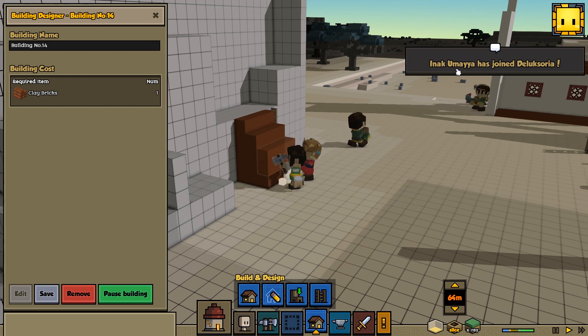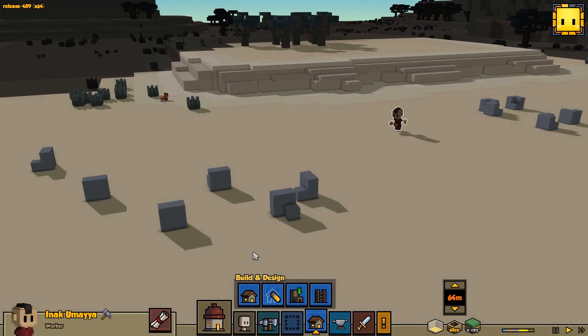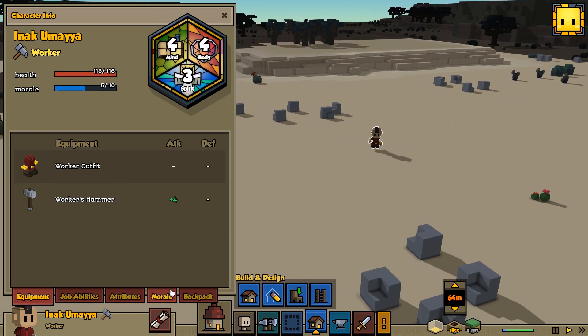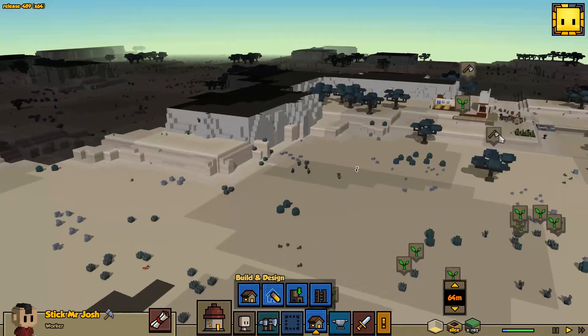Oh cool, this new guy has a mohawk — that's really cool! Let's see what he's like: 4-4-3, that's an above-average character actually, really good. Excellent worker, and would make a good farmer. Let's get you a name — from the list here: Stick Mr. Josh. Awesome! Stick Mr. Josh, welcome to the team.